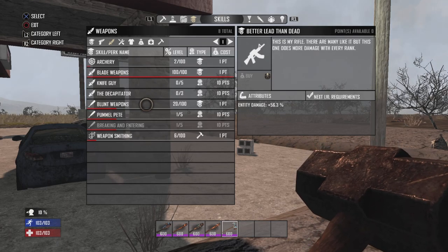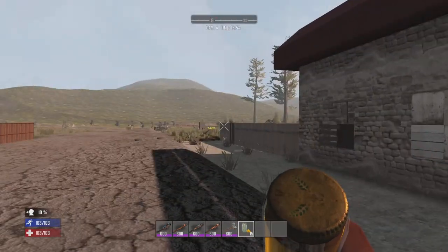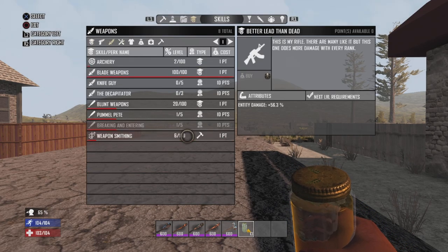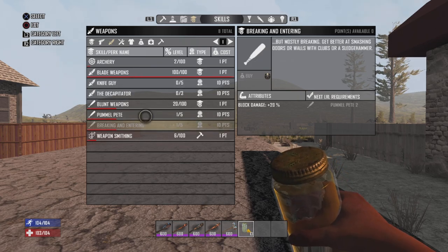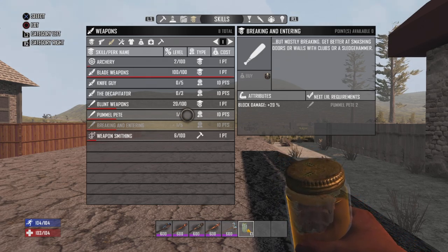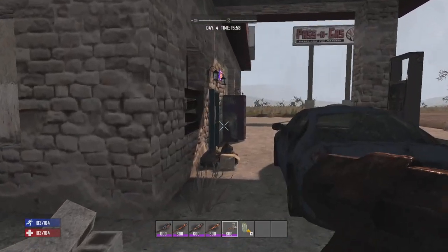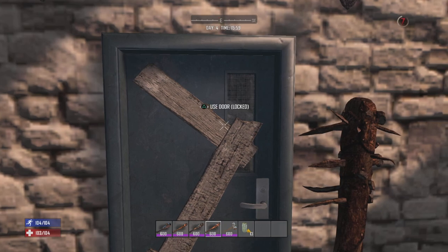You can also take Breaking and Entering. Breaking and Entering is literally for doing more block damage with your blunt weapons, and this is especially useful for the sledgehammer. Let's just take a look at the old iron club here.